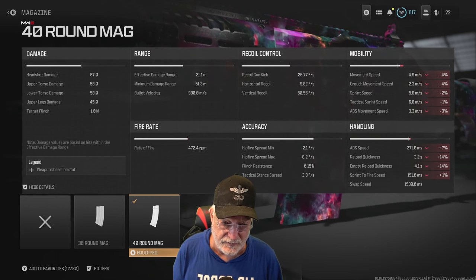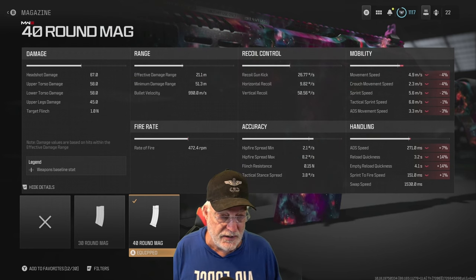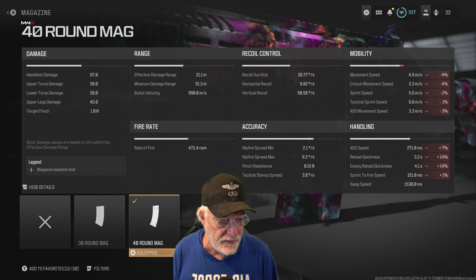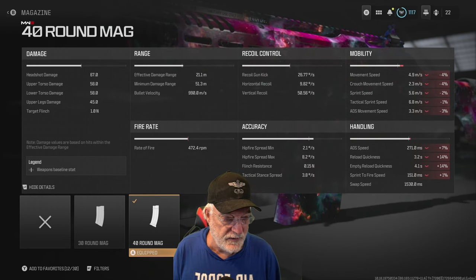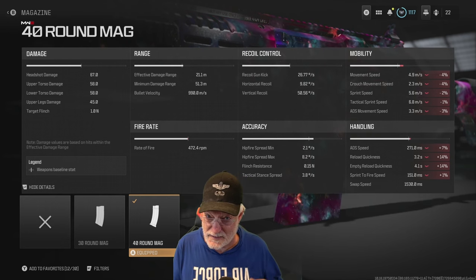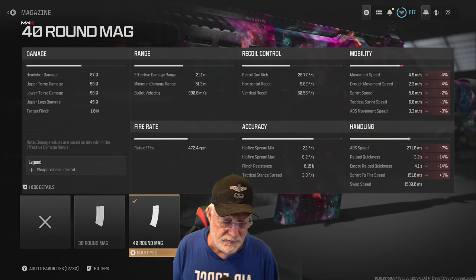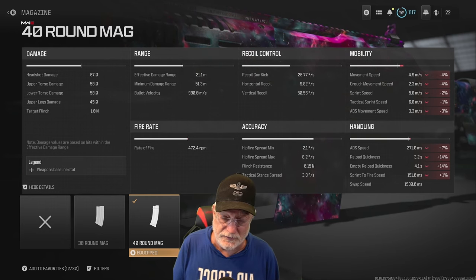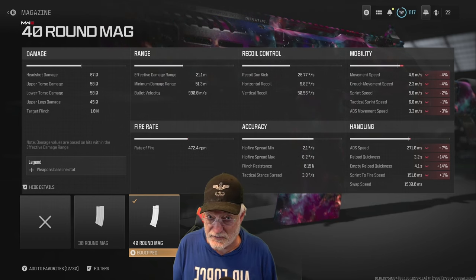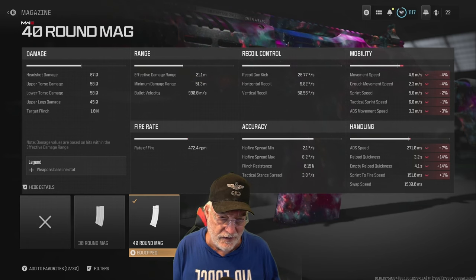I didn't find recoil to be a factor, and hip fire accuracy was okay when I needed it. Movement speed is close to 5 meters per second — those are composite numbers with all the attachments. Crouch movement speed, sprint speed 5.6 meters per second, tac sprint speed less than the LSW LMG. But ADS movement speed is 3.3 meters per second, so you can bounce left to right almost like an SMG, making yourself a harder target to hit.